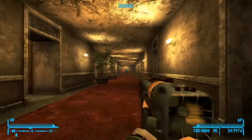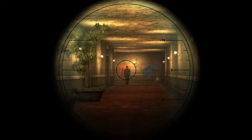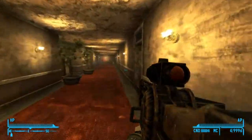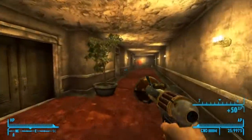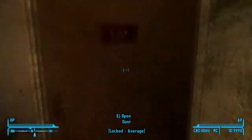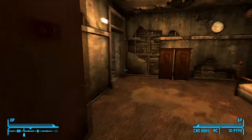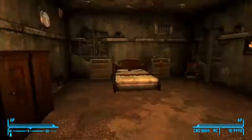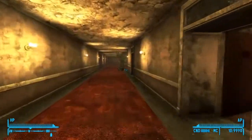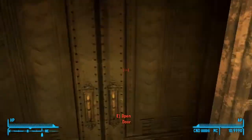So once you actually arrive here, what you're gonna want to do is take care of those two idiots. Once you do that, you're basically gonna want to go ahead and go into Benny's room — which is this one. No, it's on the other side, my bad. Okay then I missed it. Perfect way to start the video. Yeah, it's gotta be this one.